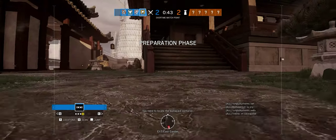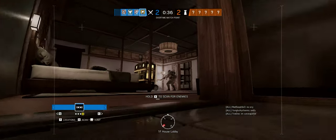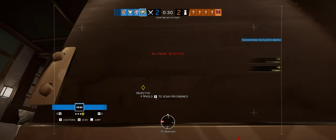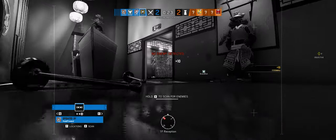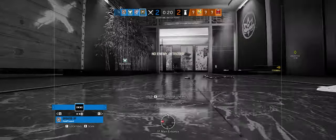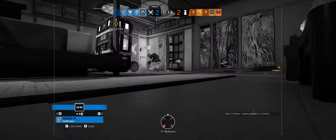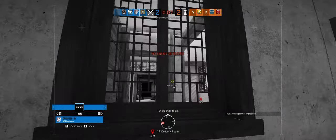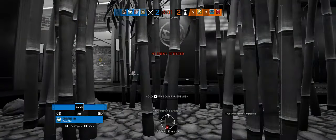You need to locate the biohazard container. Biohazard container located. I'm gonna stick with you — probably try to kill the roamers first. I'm expecting one upstairs, one kitchen. Ten seconds to go. Five seconds to insertion. Proceed to the biohazard container and secure it.